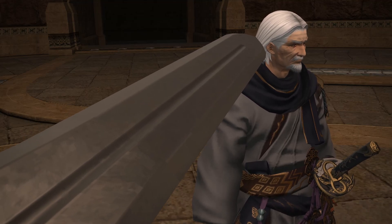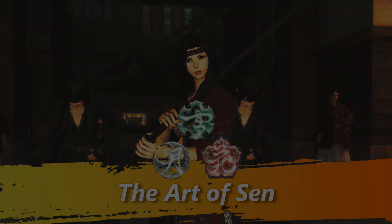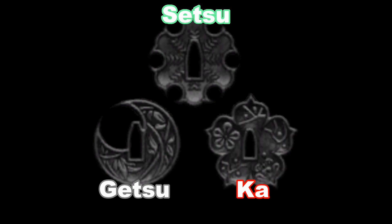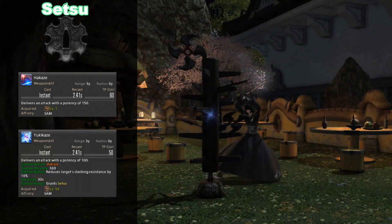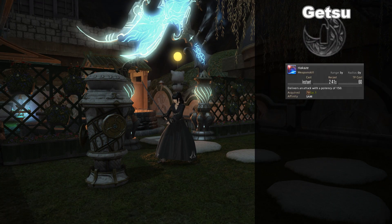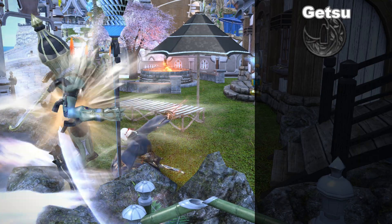Musosai will give you your starting set of Samurai garments and your first katana. Let's go over the Samurai's main mechanics, starting with the first one available to you: the Sen effects and the Sen gauge. The Sen gauge displays the three different Sen effects you can accumulate during combat. These three effects are Setsu on top, Getsu on the left, and Ka on the right. Each of these three effects can be obtained by performing specific combos. Setsu is gained by attacking with Hakaze and following up with Yukikaze, an attack that also lowers the target's slashing resistance by 10 for 30 seconds. Getsu is gained by using Hakaze followed by Jinpu, which also grants you a 10% damage increase effect for 30 seconds.